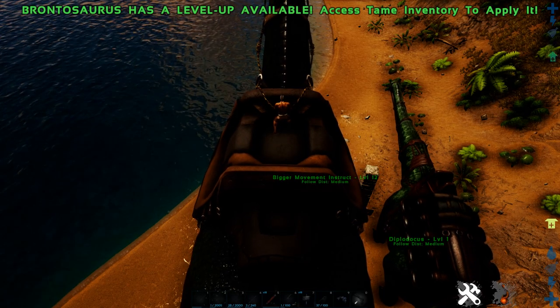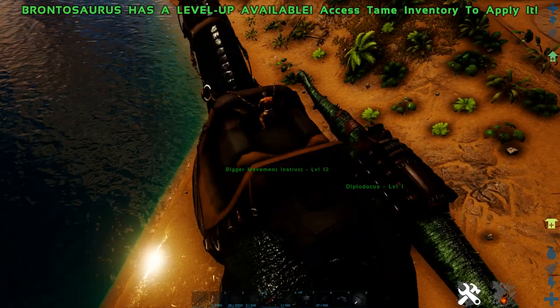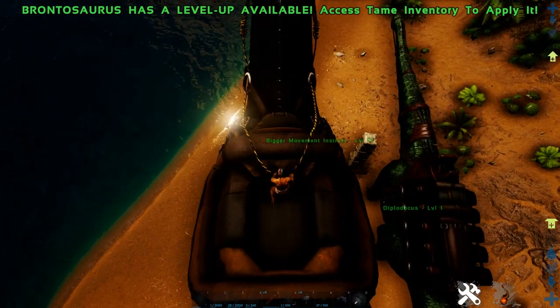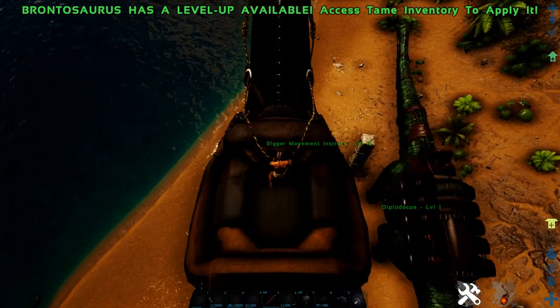Now we're doing the movement test — how many laps the creature can do without running out of stamina. So this is a combination of movement speed and stamina. Let's do the Bronto first.